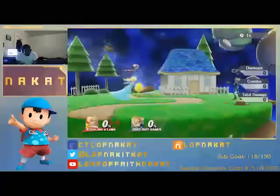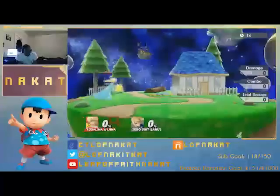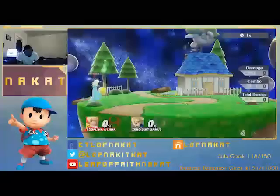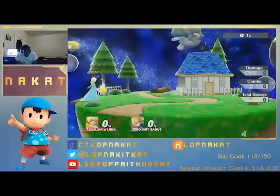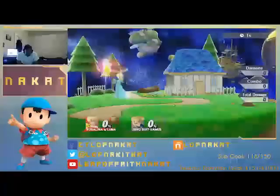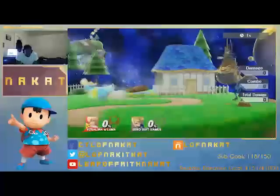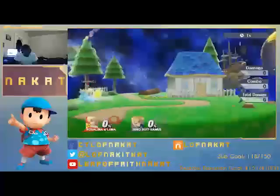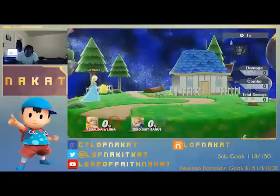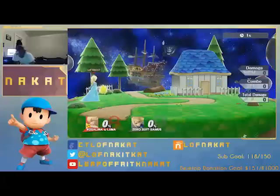Well, Rosalina — I wouldn't say she is like Ice Climbers. She is a duo character, but she's a lot different. I think Luma is actually treated as an item rather than an actual character, because you can't control Luma the same way you did with Nana. With Nana, you can do everything the main Ice Climber can do, which is Popo. In this case, Luma can only really do smash attacks, tilts, jabs, and a couple specials. Luma has a different moveset than Rosalina.